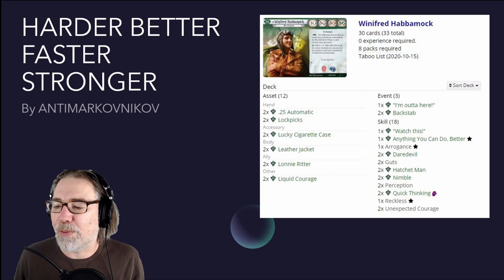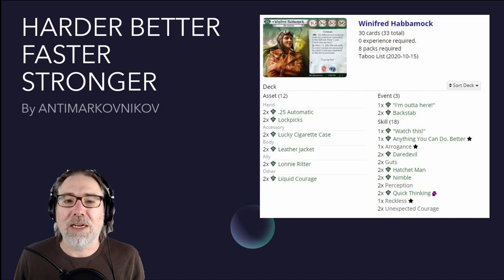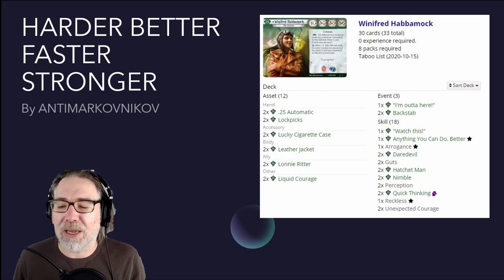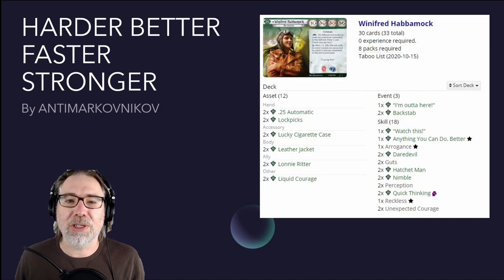Heavy on the skills. We have one copy of Watch This, and of course Winifred's signature skill, Anything You Can Do Better. Her signature weakness is Arrogance. We've got two copies of Daredevil, two copies of Guts, two copies of Hatchet Man, two copies of Nimble, two copies of Quick Thinking, and two copies of Unexpected Courage.